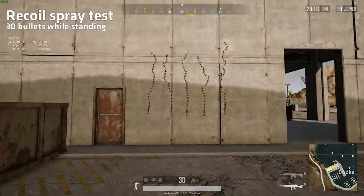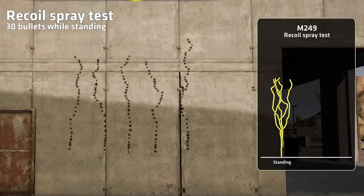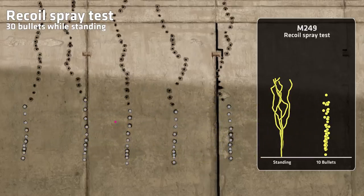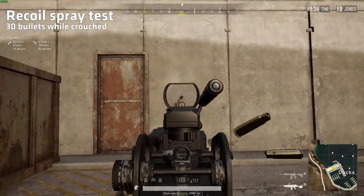When measuring the recoil while standing and spraying 30 bullets each time, it is very clear that the longer you spray the harder the gun is to control. But the first 10 bullets have almost no horizontal recoil, making the first part of the spray — which is more than enough to kill an enemy — super easy to control. The M249 is a light machine gun, and light machine guns perform very poorly while standing and much better while crouching or prone.